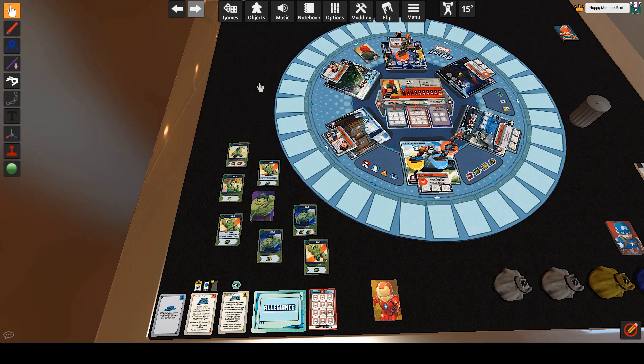In order to punch Red Skull, we have to complete at least two missions. Missions are completed by either rescuing civilians — rescue nine civilians and we complete that mission — defeating nine thugs, or clearing four threats.